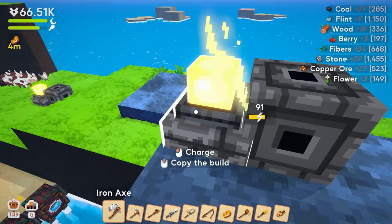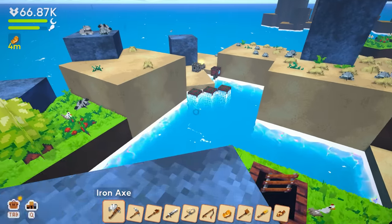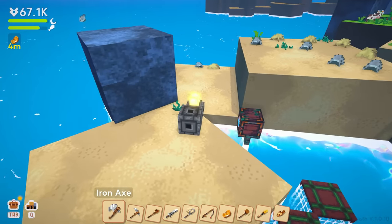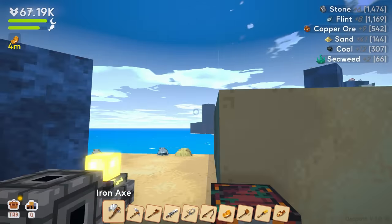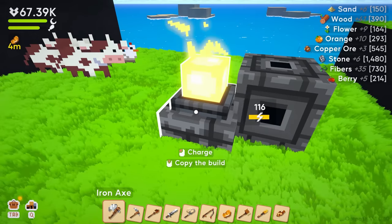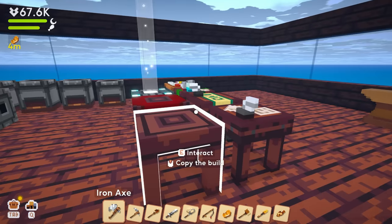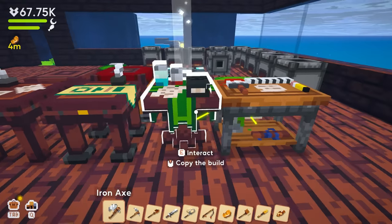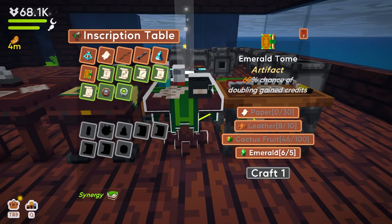I need to collect all these and charge these things up and probably get more glass going again. I'm not gonna lie, I kind of miss the global inventory system — I could be misremembering, it might not even be how it was. But I feel like before it was a global system where things would eventually collect themselves and you didn't have to worry about it. But maybe I was playing late game — I don't know. The emerald tome needs paper, leather, and cactus fruit which is actually easier to get right now.